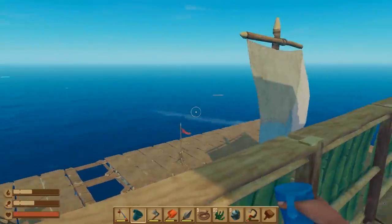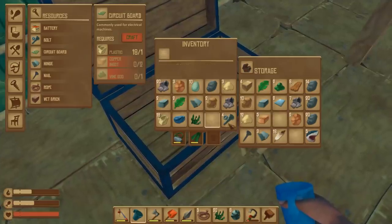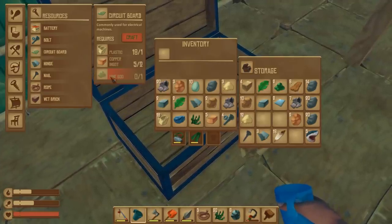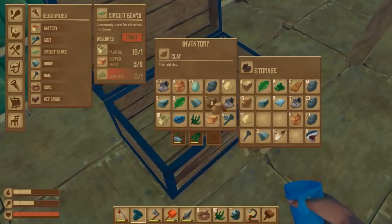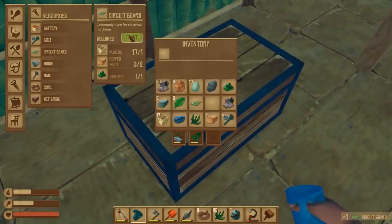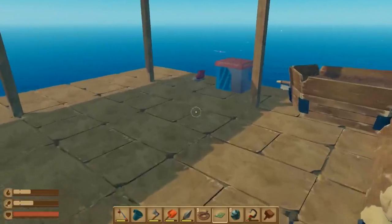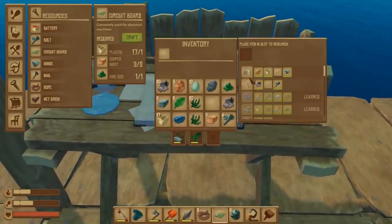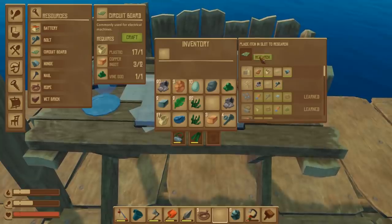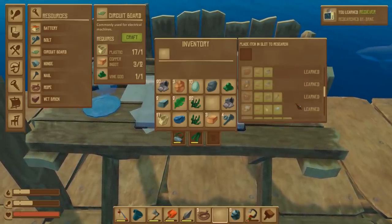Back to collections. That actually reminds me — I needed a circuit board. That's the final research I need. We need copper and vine goo, and we have enough to do that. Let's organize this a bit. We can unlock the final two things which take circuit boards — and I think that's when the game gets really interesting, because the last two things we needed to research were the receiver and the antenna. Obviously this is a way to communicate, so that's very exciting. There we go — officially everything's been learned.